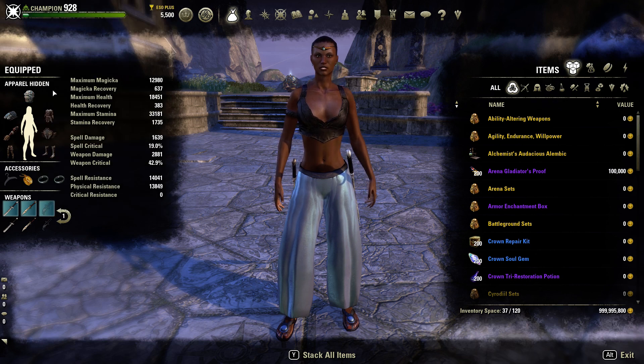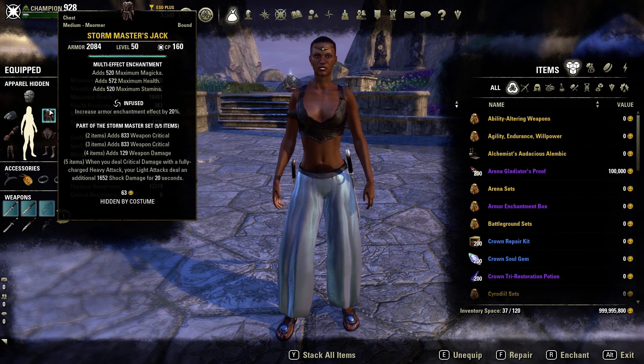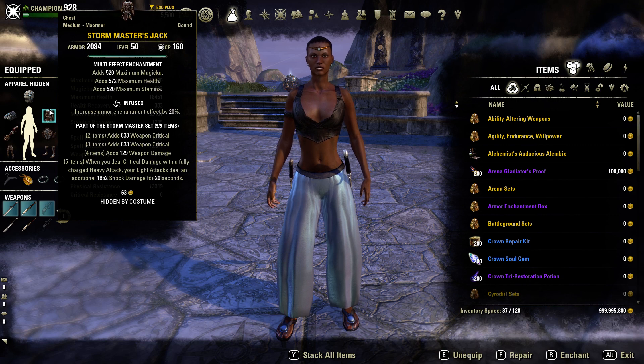Moving on to the next set — a lot of people probably recognize this from the Tempest Barbarian — it is called Storm Master. It drops in Tempest Island along with the Monster Set. Two-piece: Weapon Critical. Three-piece: Weapon Critical. Four-piece: Weapon Damage. Five-piece: when you deal critical damage with a fully charged heavy attack, your light attacks deal an additional shock damage every 20 seconds. The way you start your rotation: drink your potion, buff yourself with Hurricane, then heavy attack, then go into your rotation. This procs every 20 seconds — I usually do it every 18. That extra damage adds up really fast.